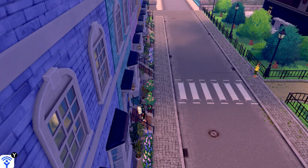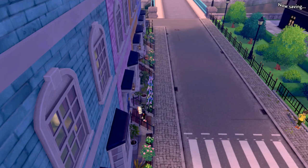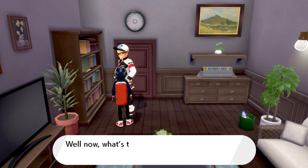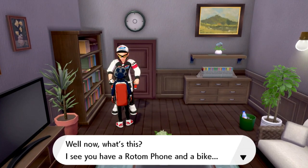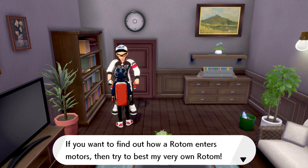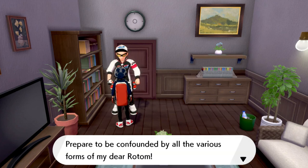There's another place right here where you can find something. If you go into this house and talk to this individual, he says: I see you have a Rotom phone and a bike, which means you already know that Rotom absolutely loves to jump into all sorts of different motors. If you want to find out how Rotom enters motors, try to best my very own Rotom. Prepare to be confronted by all the various forms of my dear Rotom.